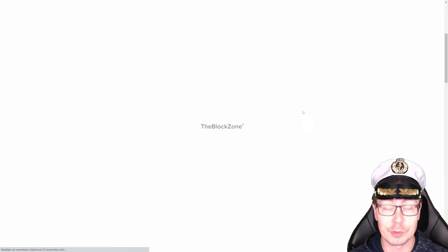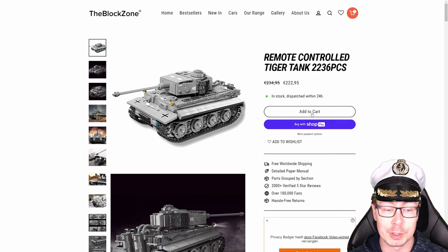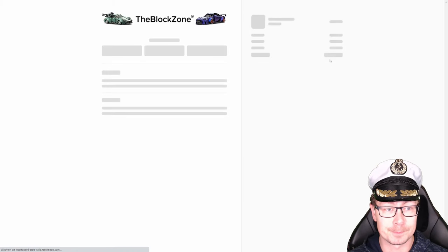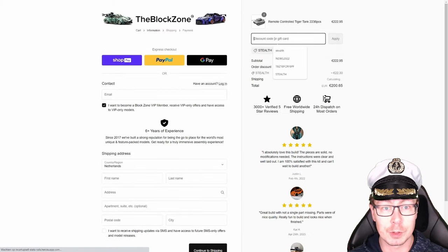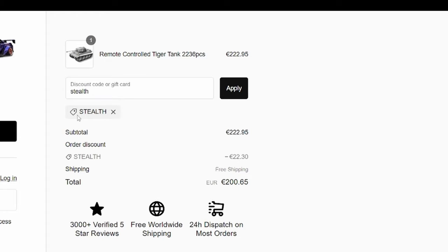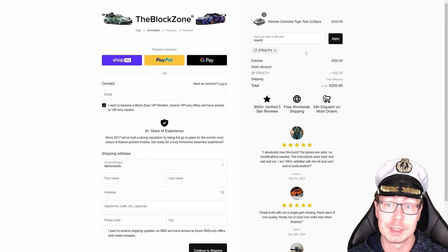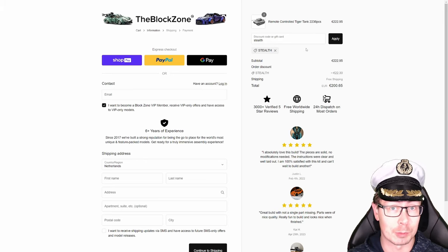Be sure to enter code STEALTH when you place your order because that's going to give you a 10% discount. And since these are big projects — that's 2,200 pieces — they do have some serious prices. Complete the order, go to the results screen, enter code STEALTH. In my case it has already been added, and you get a 10% discount, which is nice. You'll also be supporting the channel. Go over to the Blockzone, linked down below in the description, and enter code STEALTH for a 10% discount.